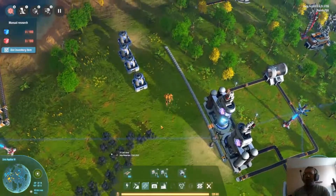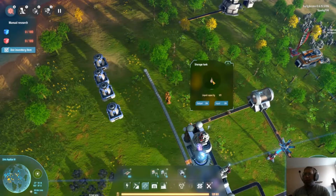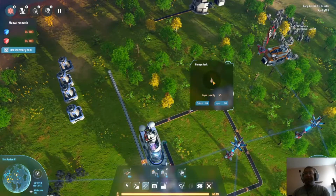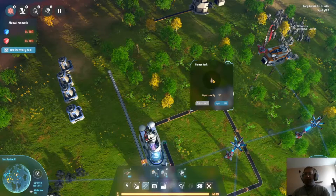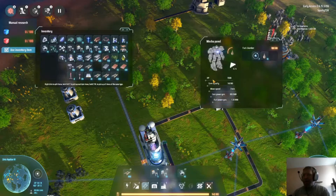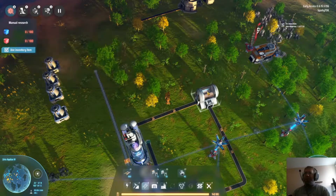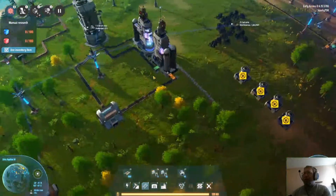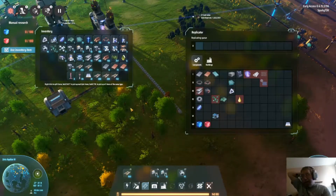Now we're outputting hydrogen. And we're storing this here. Oh, I can't take from this - interesting, that's the wrong thing. I have to output it to be able to tap into it. Interesting.